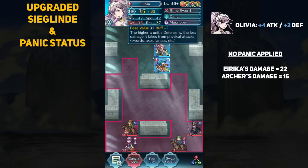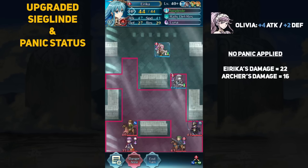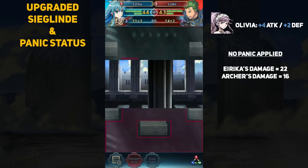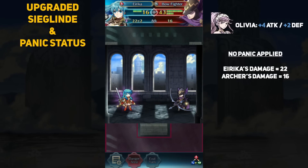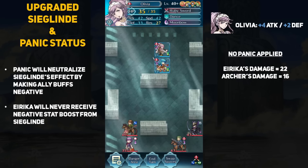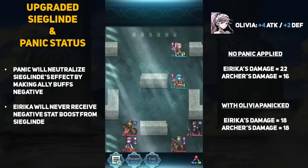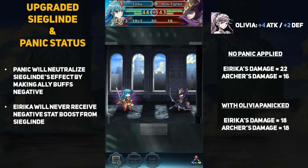Another thing I tested is what the panic status does to Siglin's effect. Erika is buffing up Olivia with plus 4 attack and plus 2 defense. In the first round, Olivia is not panicked and is within two spaces — Erika deals 22 damage and the archer deals 16. In round two, Olivia gets hit by panic ploy from Luke, turning all her buffs negative. Now Erika only deals 18 damage and the archer deals 18 damage to Erika. Siglin can no longer copy Olivia's plus 4 attack buff because it's now minus 4. Importantly, even with negative buffs, Siglin will not negatively drop Erika's stats — its effect is simply neutralized. The panic status is a great way to counter Erika and her buff-centric playstyle.